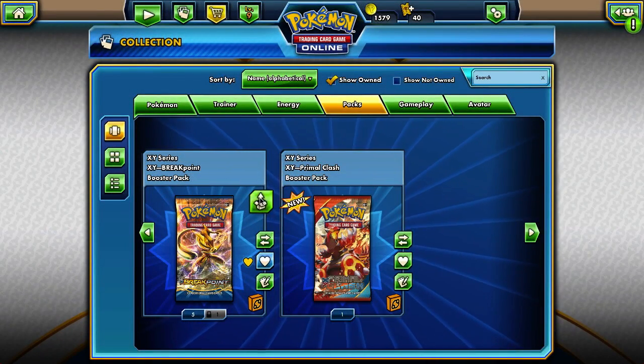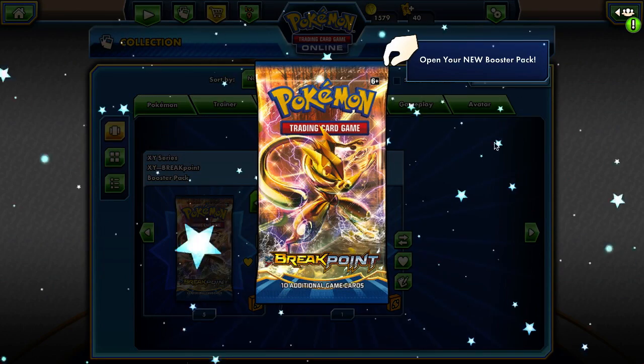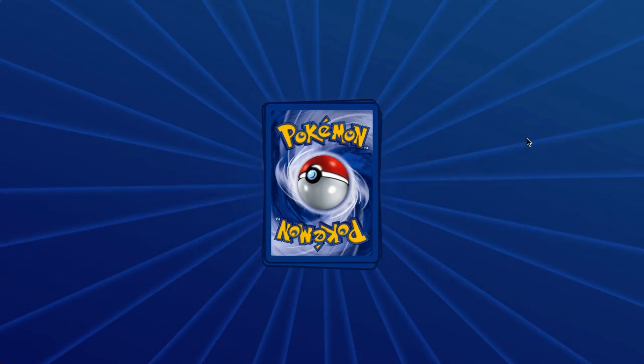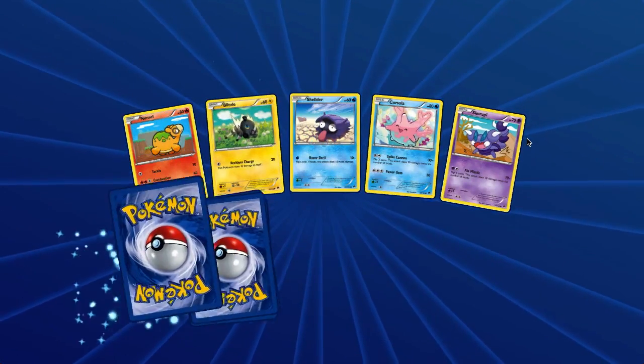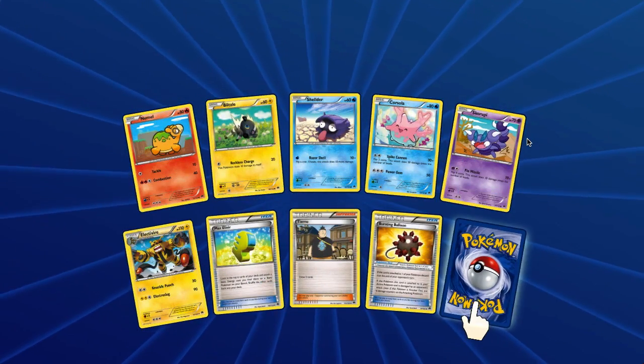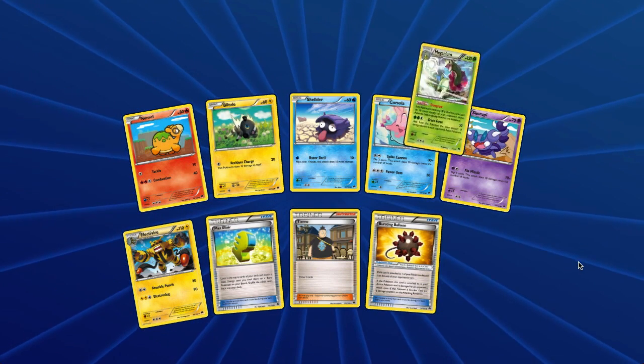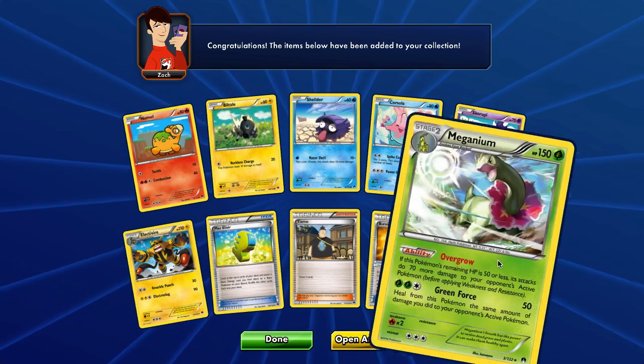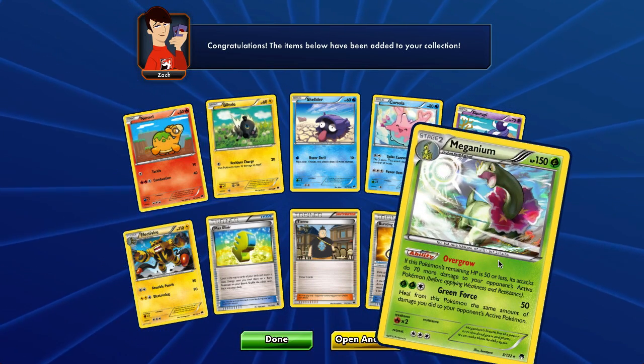Next we have one Breakpoint pack. Let's go. Oh — Meganium! Oh gosh. And Espeon's evolution. Cool.